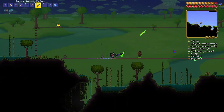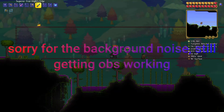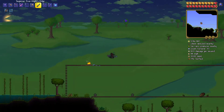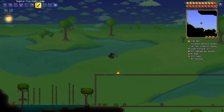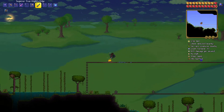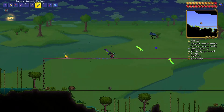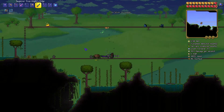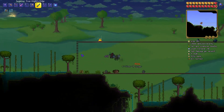Hello everyone, welcome back to the 13th episode of the Melee series. Today we're going to power up by getting more life fruit, create a Terra Blade, reforge a Death Sickle, get Turtle Armor, and finally make an arena and fight Plantera. It's going to be a pretty fun episode. Let's get right into the action.